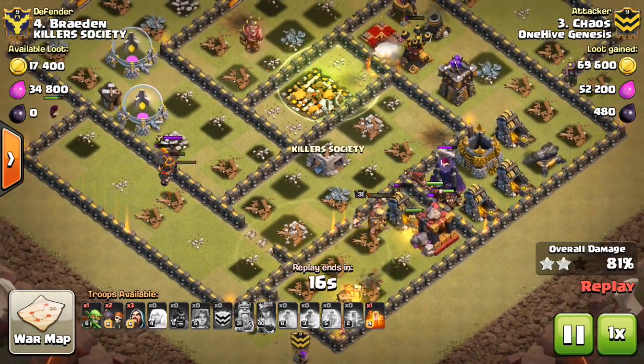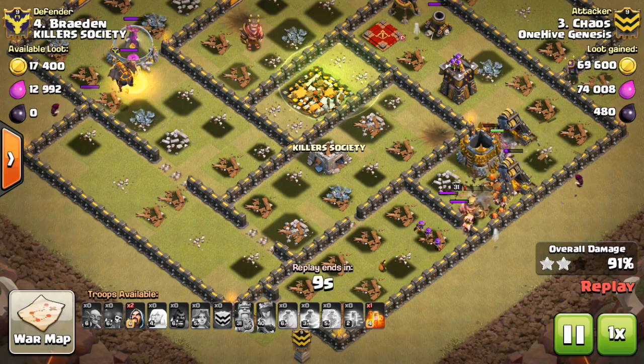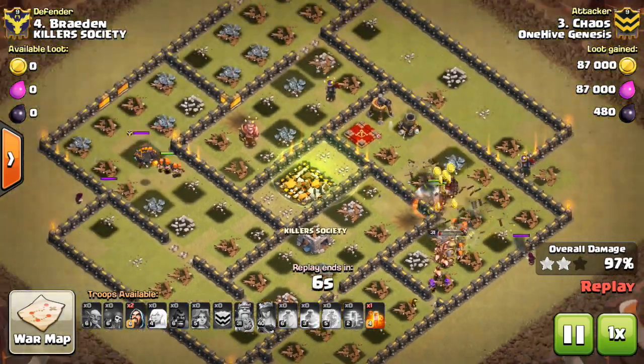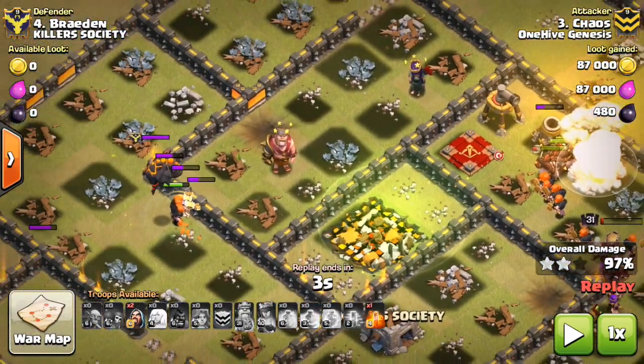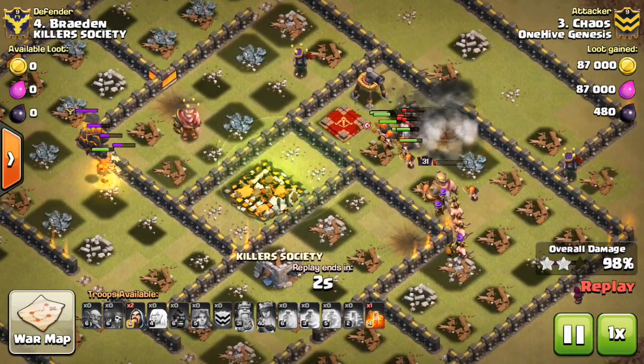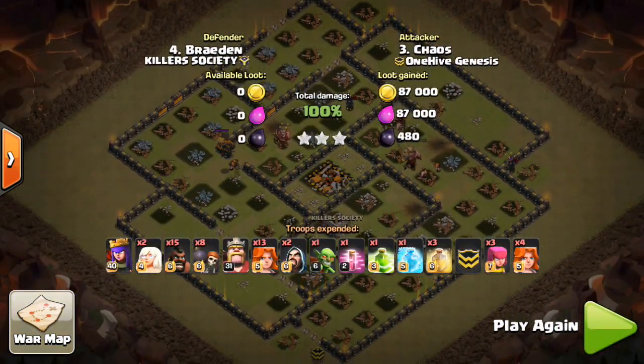Those last few defenses aren't a big threat — pretty lightly dispersed — and the Hogs aren't going to take a whole lot of damage. About 8 Valks still left up, plus all those Hogs. Everything converging on this last part of the base — just crushes it. Awesome attack by Chaos. If you guys see this base in War, this is a great attack to use against it. Chaos actually only has a level 31 King — the Queen is usually more important — so not a max hero attack either. But definitely utilized the Hogs and Valks very nicely, which are becoming a staple at Town Hall 10.